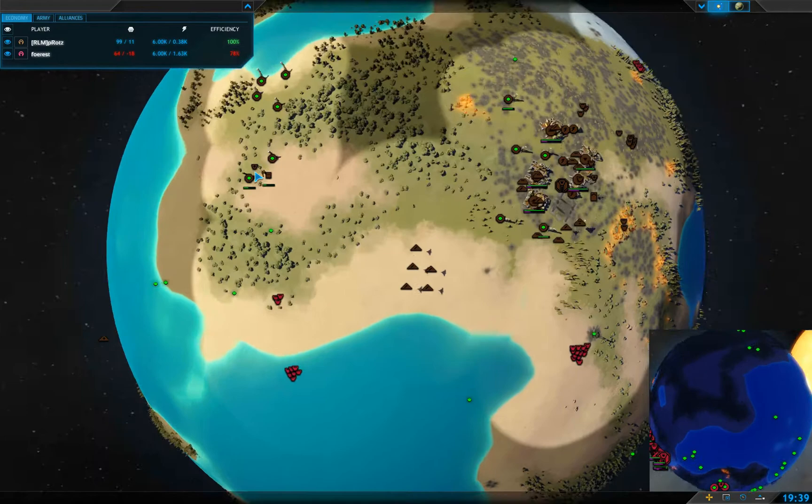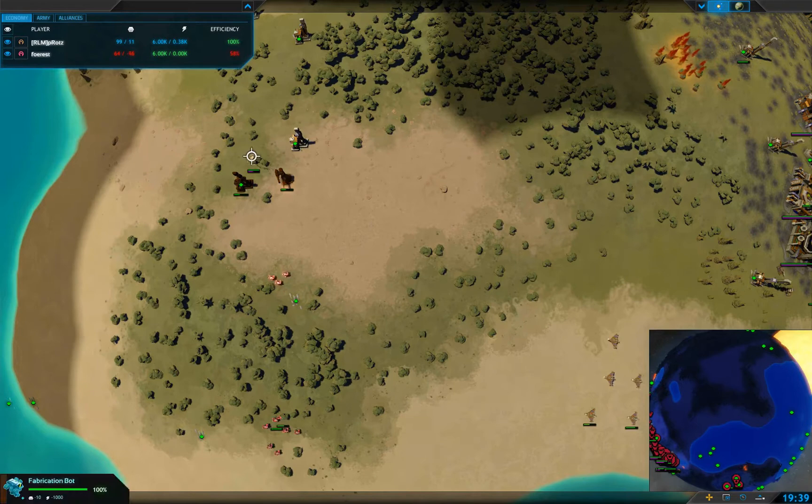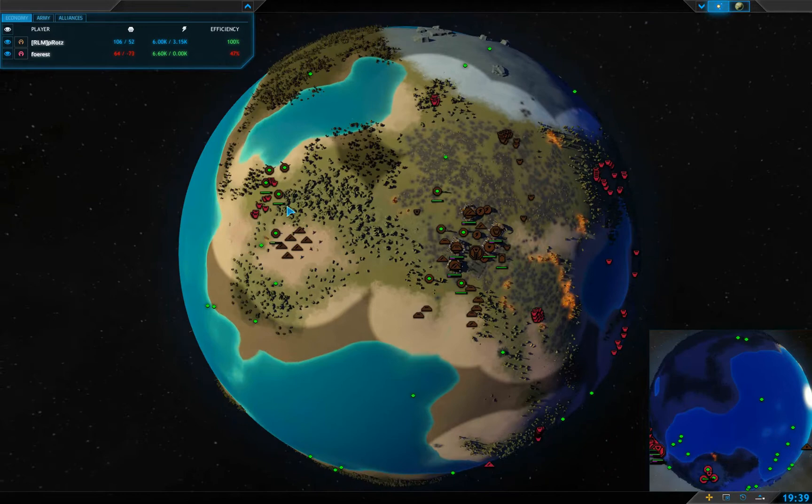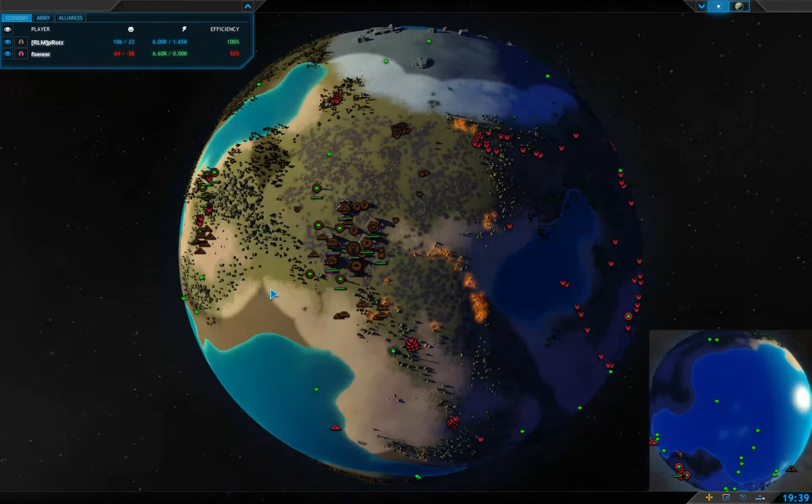Forest has got these bots running around the backside. That single barrel laser defense tower is not going to get finished in time, so that fabricator is going to get destroyed, giving all these bots free reign of all these metal extractors. That is a very big win for Forest — he's going to get in four or five metal extractor kills plus a fabrication bot kill.